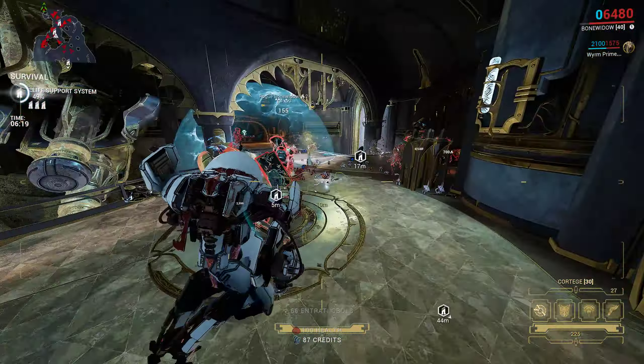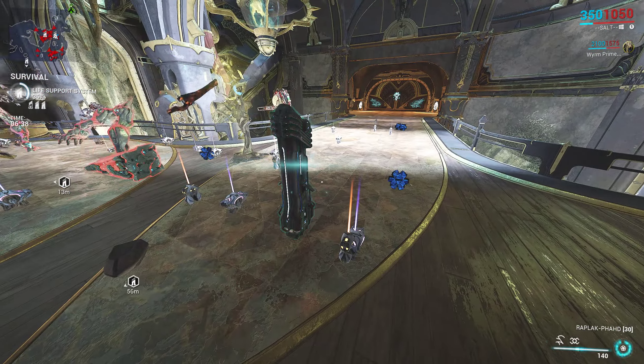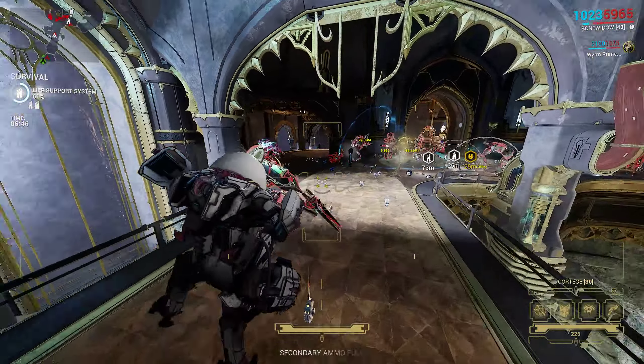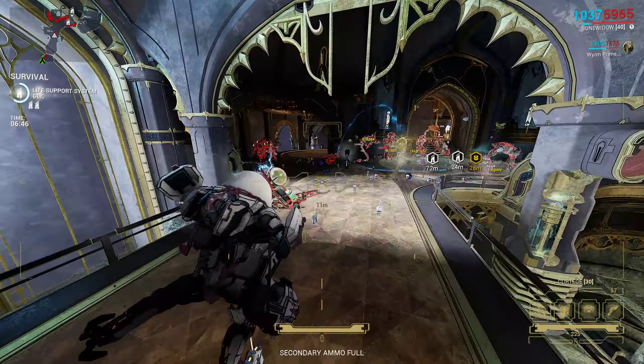All Necramech weapons are going to be battery-based, so you have to wait for them to charge up when they're fully depleted — just for anyone that doesn't know. If you're using this as a heavy weapon, I think you get 400 shots. The Cortege is not very good at killing some of these big Necramechs that have been up for a while — it's not super good at killing other Necramechs. Trash mobs it's pretty decent on. The Blast mode is probably going to do the most against those Necramechs, but it's still not going to do great.